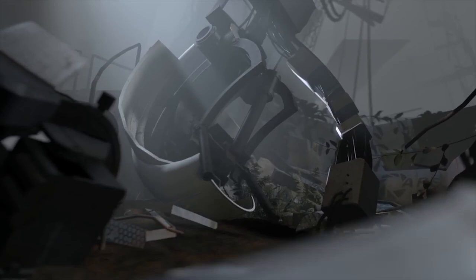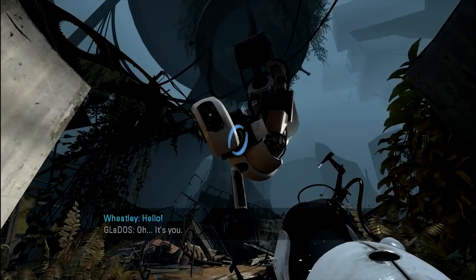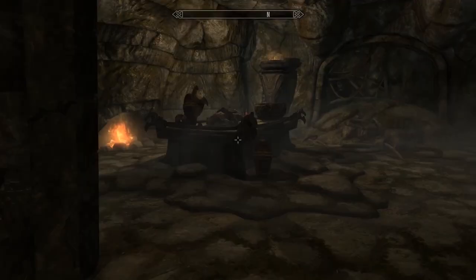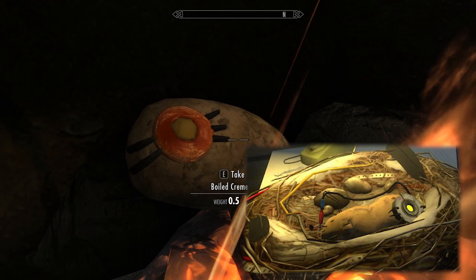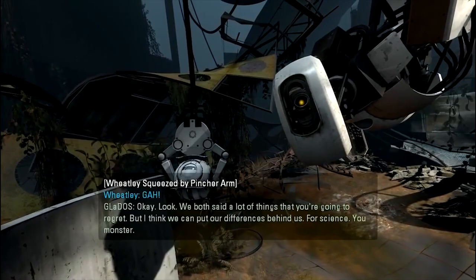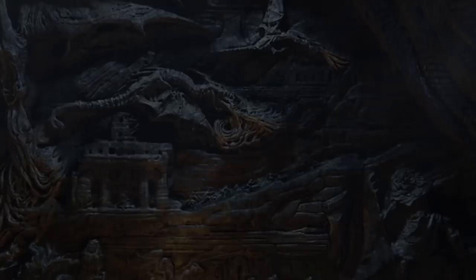GLaDOS from the Portal series is arguably one of the best antagonists in video game history, so of course she fits naturally into Skyrim. At Skaldofen, there's a fireplace that has a potato cooking on top of it. Though it may seem like a regular old potato, the toppings on it are laid out to form an eye — replicating how GLaDOS looked in Portal 2 when she famously became a potato. Hopefully this potato isn't out to kill you, though.